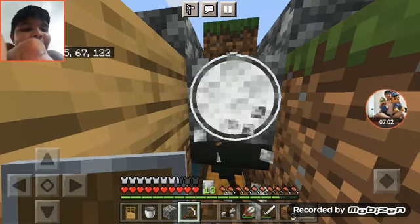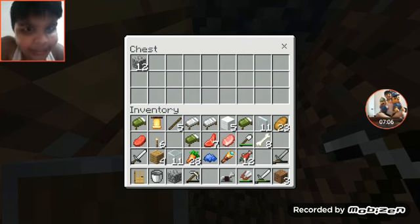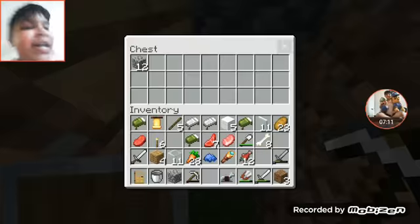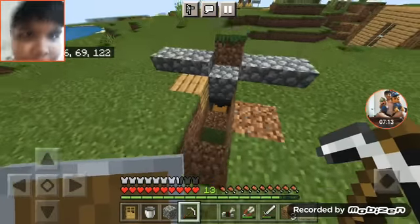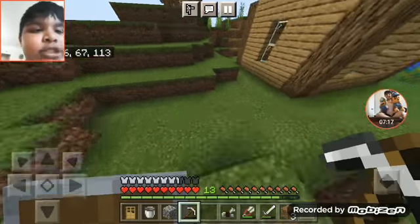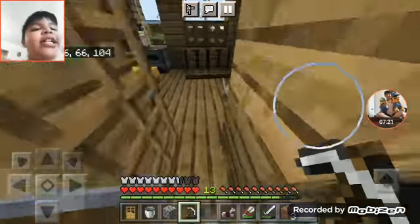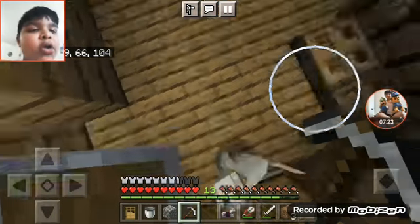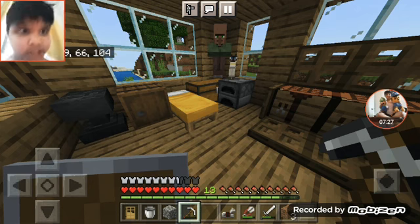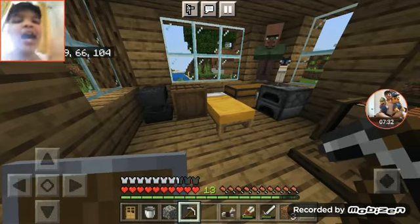We got 12 cobblestone! Yes, we made our automatic cobblestone generator in part 10. It's part 10 because the recording kept stopping. I'll see you tomorrow - there are links in the description. Four or six percent battery - that's enough. Okay, bye!